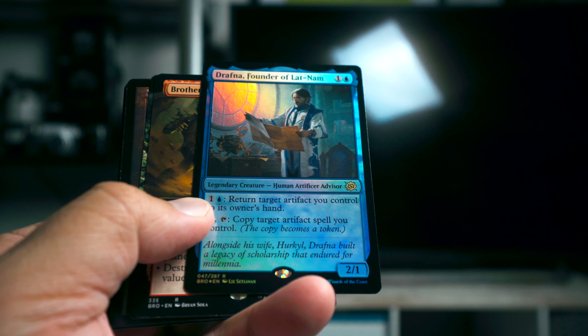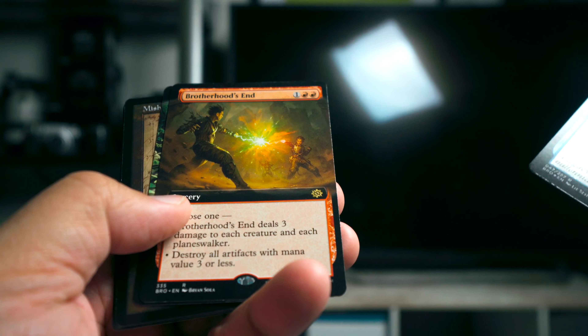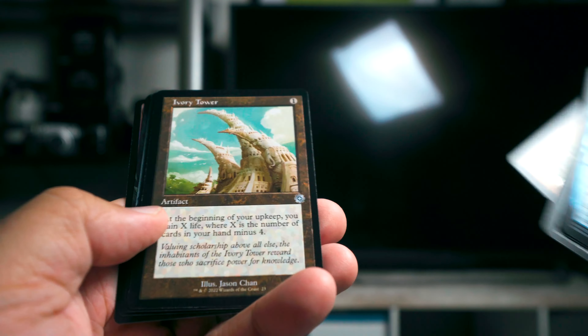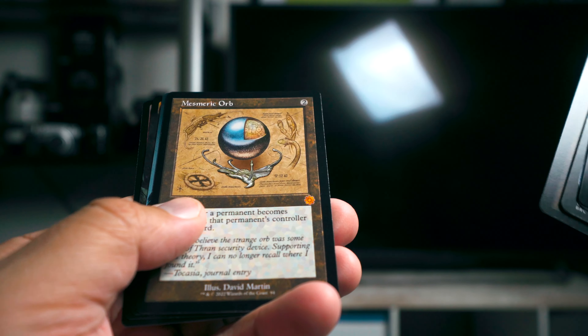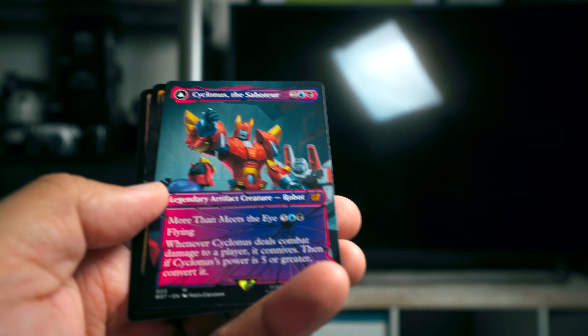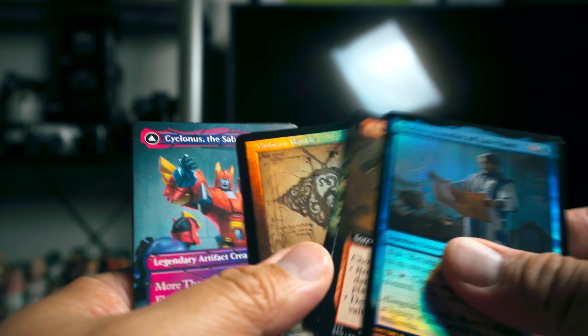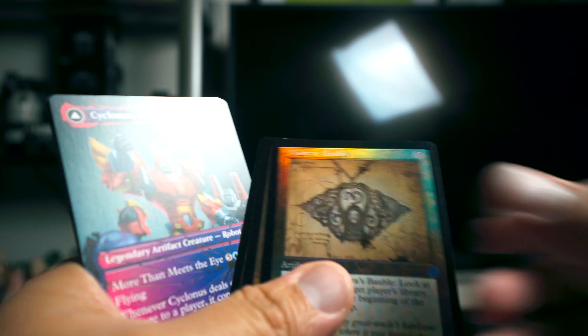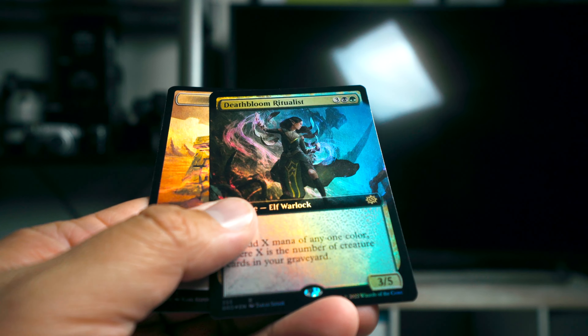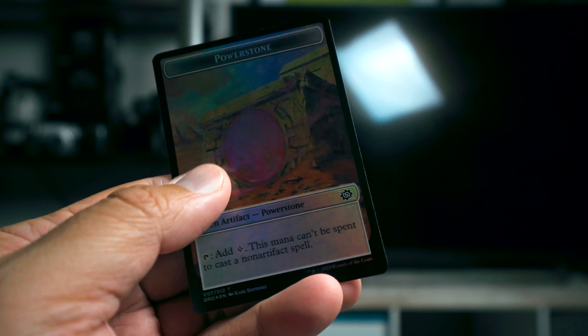Here we go — Gyrffna is our start. Brotherhood's End, Staff of Titania, Mishra's Bauble, Ivory Tower, Mesmeric Orb, and Cyclonus the Saboteur — let me fix these — and this is of course Shattered Glass. Then a Death Bloom Ritualist.